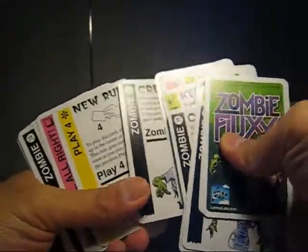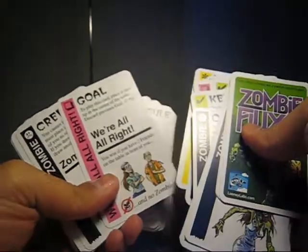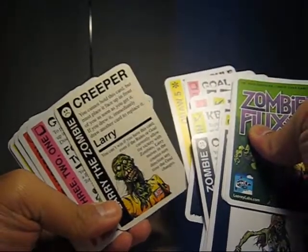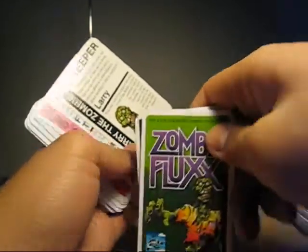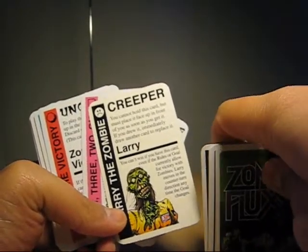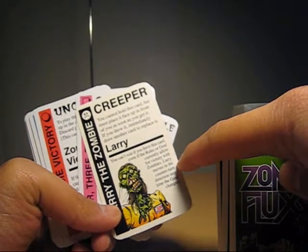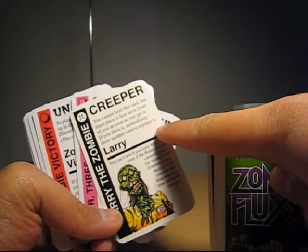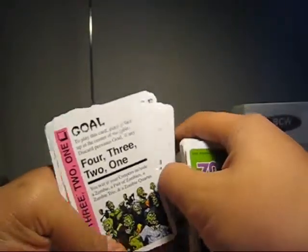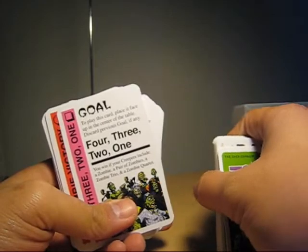More zombies — you can play four. If you have the two friends and no zombies in front of you, you win. And here's a promo card: Larry the Zombie. It says here you can't win with this card, even if the rules or goals currently allow you a victory with zombies. Larry moves in the counter-turn direction anytime the goal changes. So the only way to get rid of Larry is if the goal changes. Zombies aren't all bad on this one — actually you can win with them, especially if you have the four, three, two, one zombies in front of you. You win with this goal.